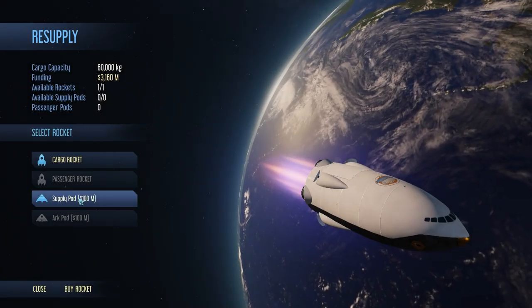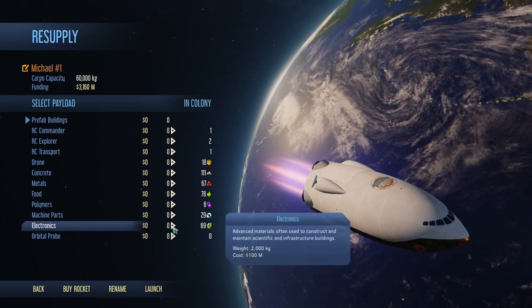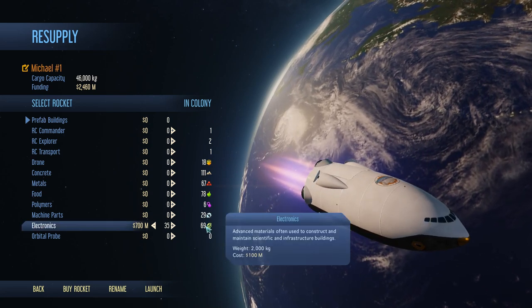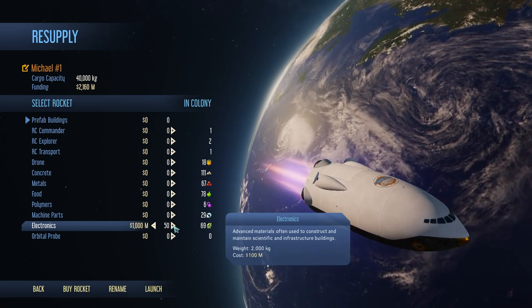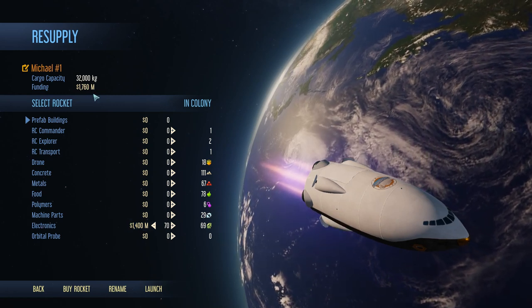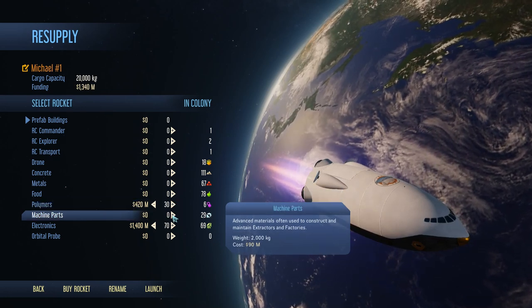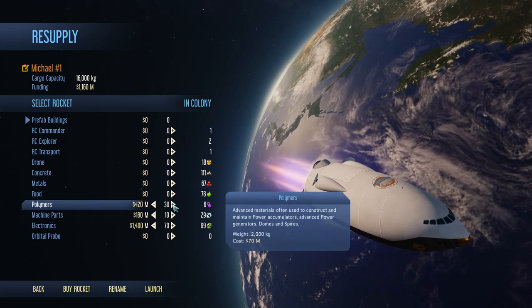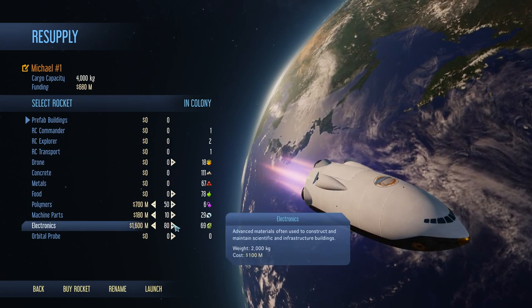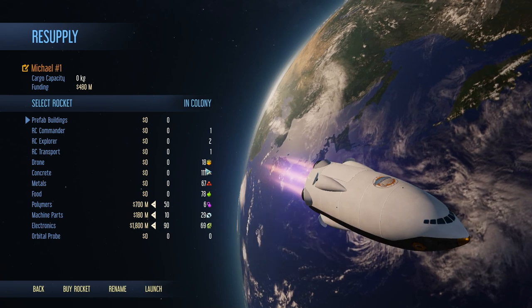I need to get this rocket back. I need 100 electronics for that project. I need 31 to get to 100 and then I'm going to need some electronics anyway, so let's get like another 35 or so. That leaves me 1.7 billion. I'm going to want to bring in some polymers and machine parts — just a few for the sake of it. Let's bring more polymers and I've got room for another 8,000.